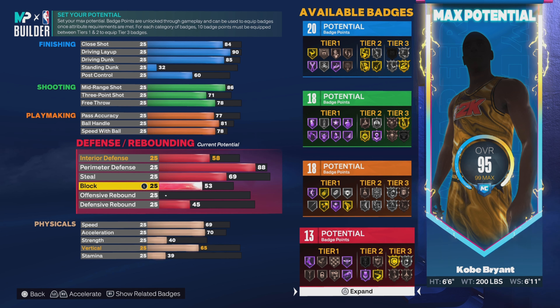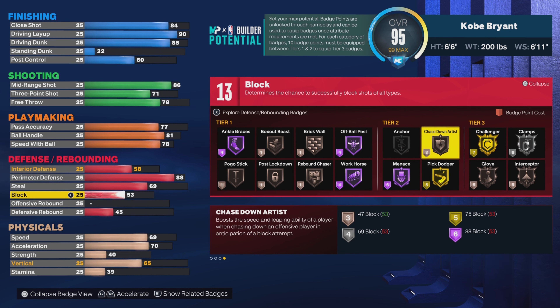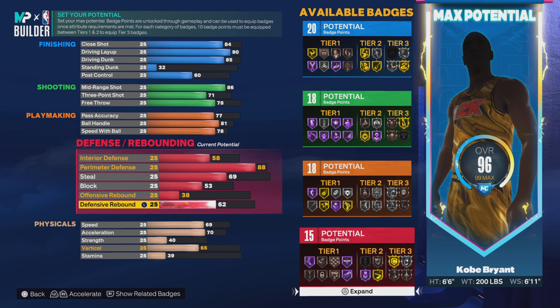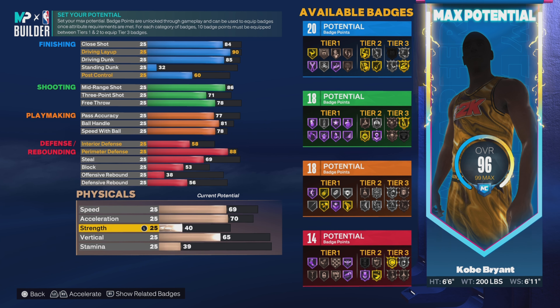The reason I chose to make this build is because it gets Chase Down Artist on bronze — I need that badge at least on bronze so I can chase down rim runners all the time. For offensive rebound put up to 38, and defensive rebound put up to 56. This build can get rebounds too once you get to the physicals.